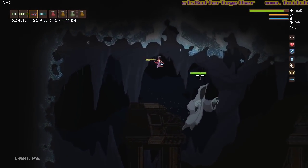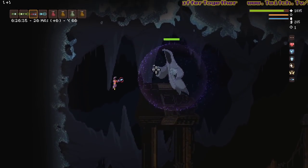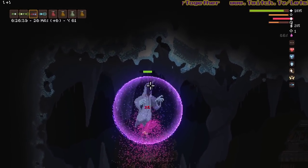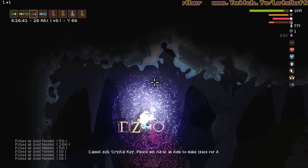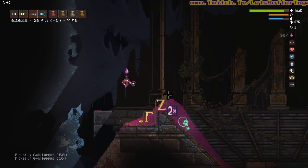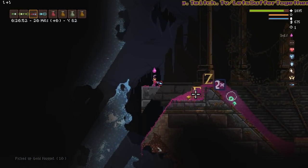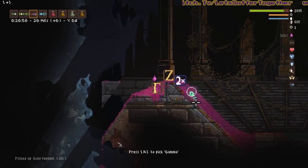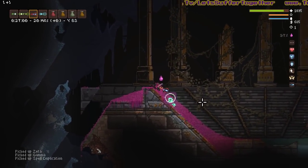Drop bolts are quite effective against this dude if you can get drop bolts on him. But while he's got the shield up you can't - however, you CAN chainsaw him, and it's really really effective with your starter wand. That's it - you don't really need anything more than that. He didn't really attack me that much even with my repulsion immunities.